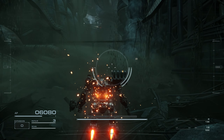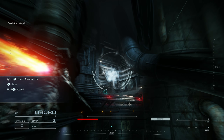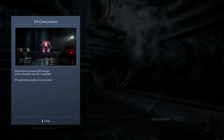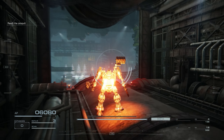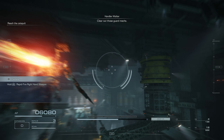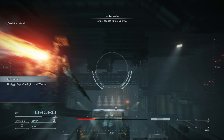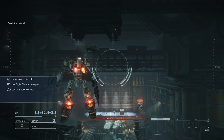S-Ranks in Armored Core come from four different components: the health that you lose, the ammo that you use, the speed that you do the mission, and in some cases the amount of bonus objectives that you get done during that mission. Each mission seems to have its different weight that it leans toward one way or the other, so I will be explaining exactly which stat is the most important per mission as we get into it.